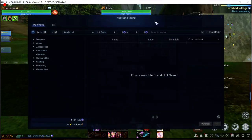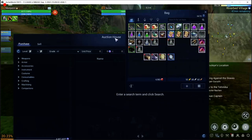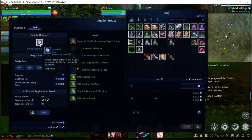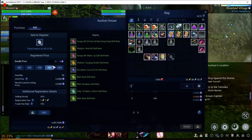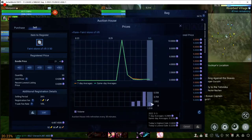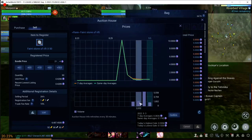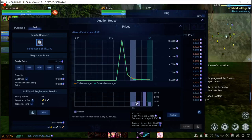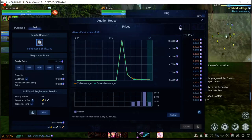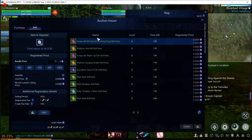Faint stone of rift is actually somewhat valuable and might be more valuable in the future, because it's required to level up to Ancestral 1 and every five levels of ancestral you need some item. It's currently at 0.4 BSLT and trending upwards in price — the same-day averages are 26, 17, 27, and 32 — so this is something to keep an eye on.